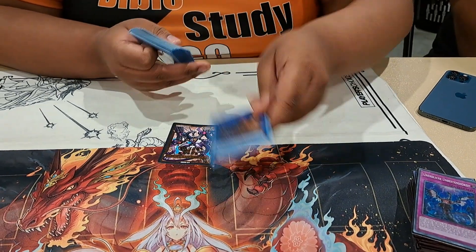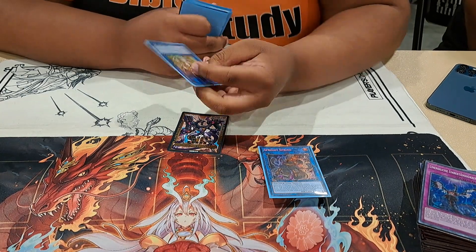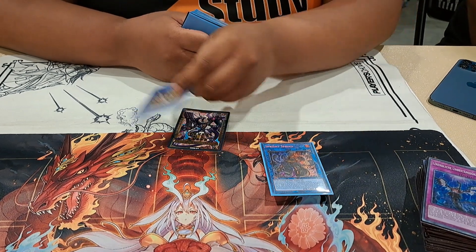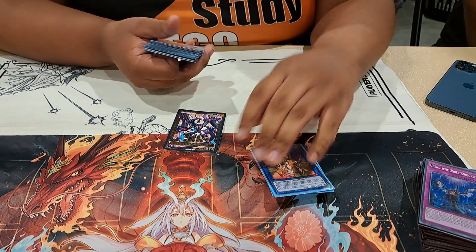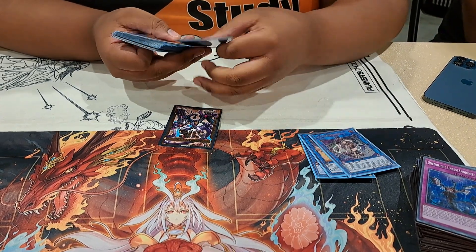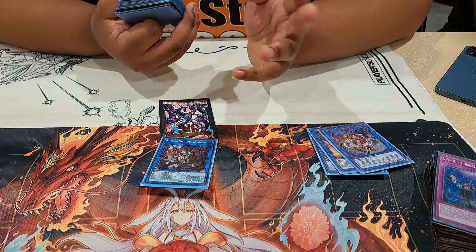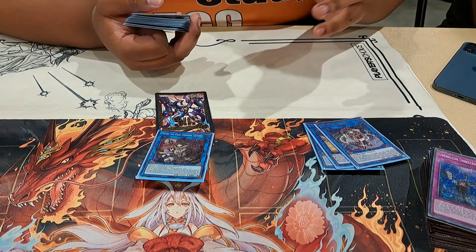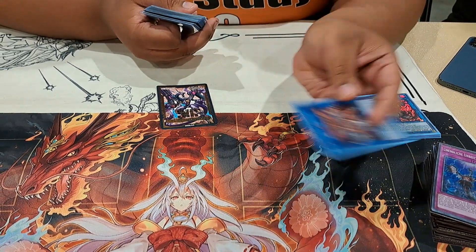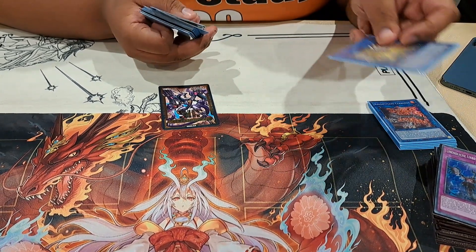So for Link 2s we have Sprind, and then you have the Bougainvillea — this card helps you make Toad and enables a lot of other plays, like a line where you can move Ninja Mosquito with it and attack something to clear back row by detaching for cost. IP Masquerena — pretty much every Spright deck should play it. Dark is pretty decent, more versatile, hits a lot of decks in the format. Cerberus — a generic Link 2 to discard and pop, everything you want in Spright.